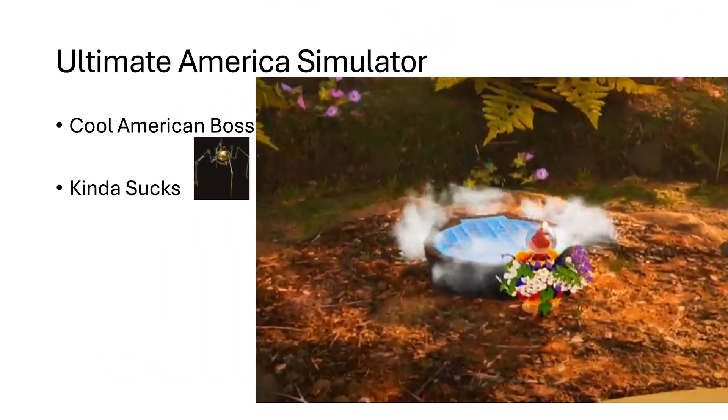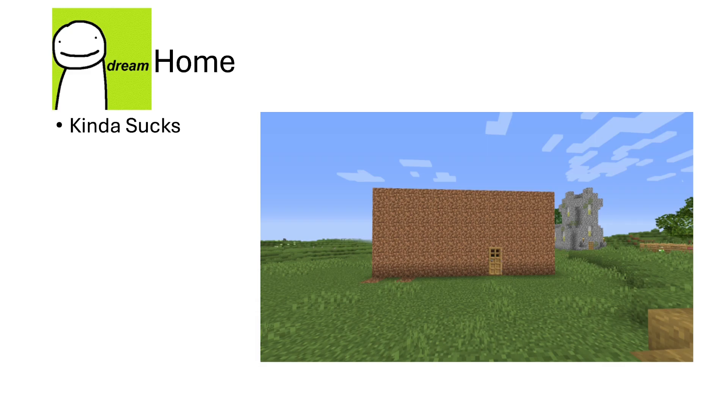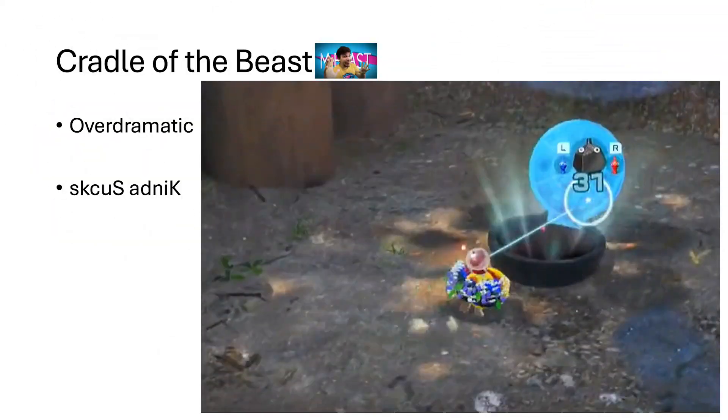Next is the Ultimate Testing Range — I like the boss, but it sucks, but that might just be me. Next is the Dream Home — it sucks, but that might just be me. Next is the Cradle of the Beast, which is way over-dramatic of a name for such a normal cave, so it sucks, but that might just be me.